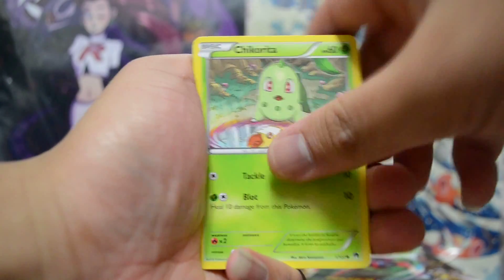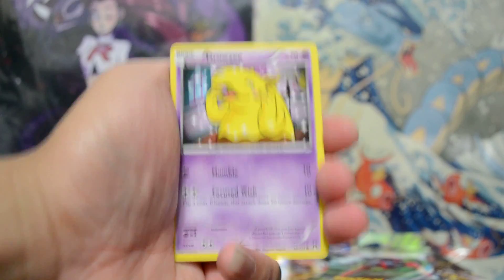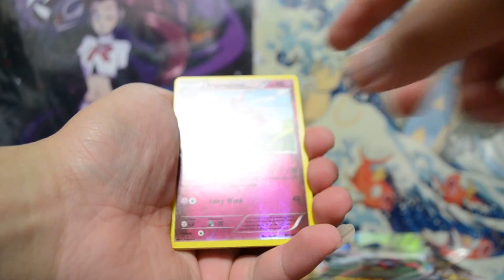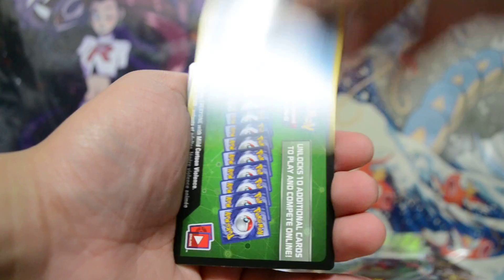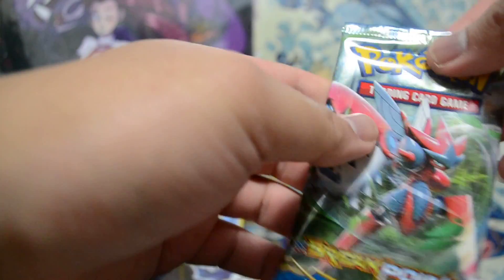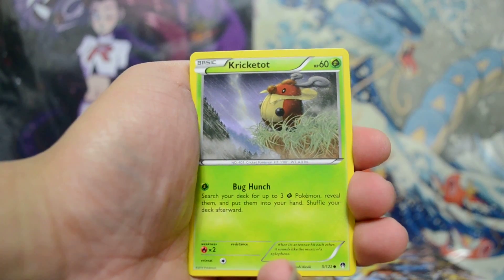Chikorita, Froakie, Clefairy, Rowlet. Drowzee, Aromatisse Reverse Uncommon, and Feraligatr Regular Rare. Reverse Valley. Frogadier, Cloyster. Three more packs left. If I only pull one Full Art I wouldn't say that's average, because I'd need some Holos too. For average Breakpoint pulls, one Full Art is not good enough — you need some Holos, and not just one Break. One Break is kind of 50-50 for 11 packs.